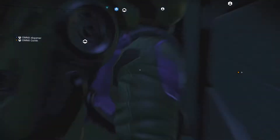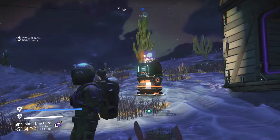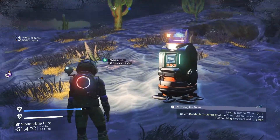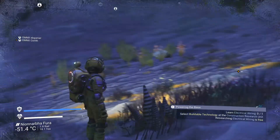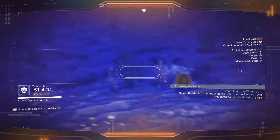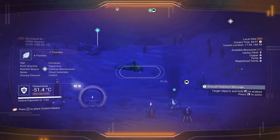I just found out, I think when you had already disconnected, that you can find the hazardous floor that gives you oxygen using the visor. You just look for the hazard sign with the exclamation mark. It points you in the direction of the flora, so you can go kill it and get that oxygen.